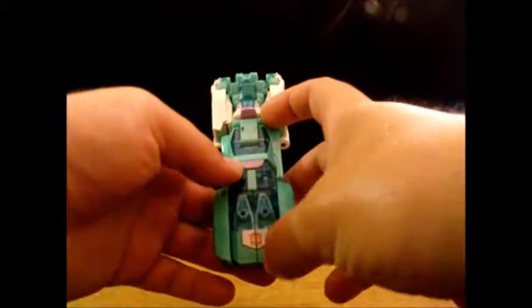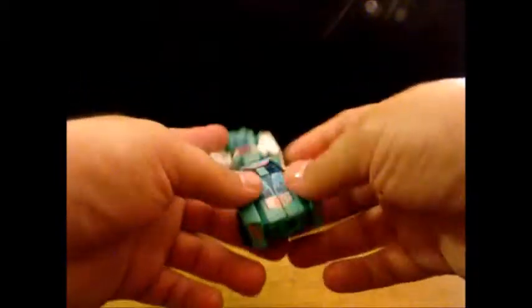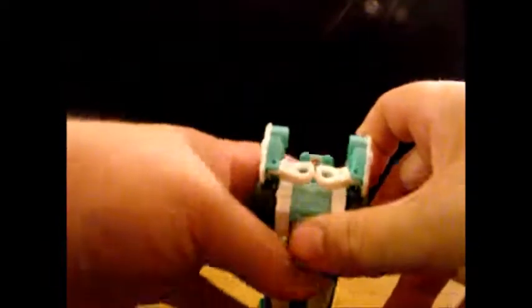On the back you can kind of see everything. She does have four wheels. Autobot sigil right there. She does have a resemblance of headlights that are in yellow. Blue windscreen. We'll talk about this piece — there are issues with it that I have. We've got white paneling with some weapon ports. And that's basically it.